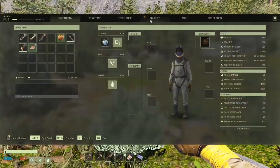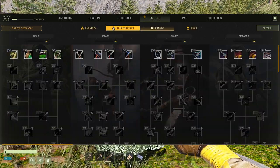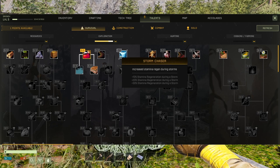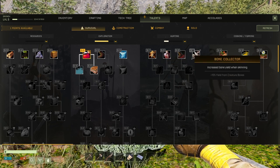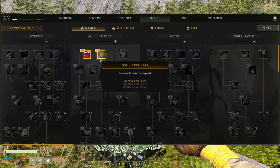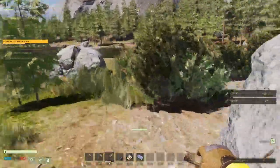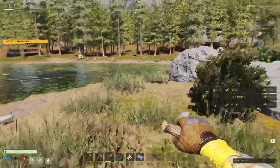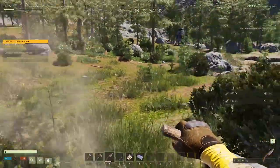Looks like we got some talent points. I've been putting mostly into solo and survival, so we're going for lots of health here, and stamina, and move speed. I also got stamina over here as well, but I think I'm gonna go for more move speed — that'll help us along. We're going mainly for solo skills early on so we can be a little bit more tanky, because you never know when a bear is gonna ruin your day.